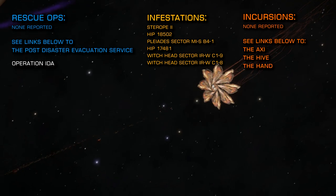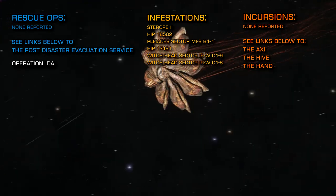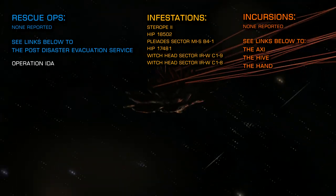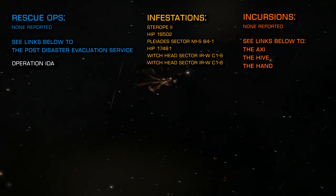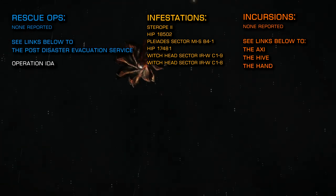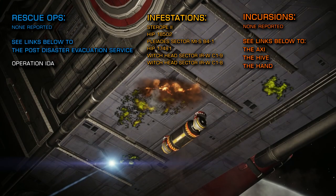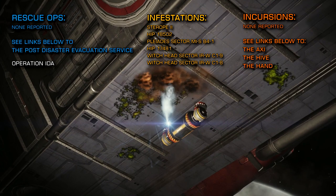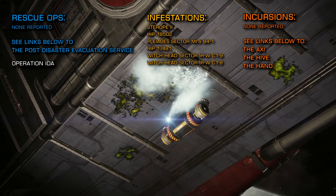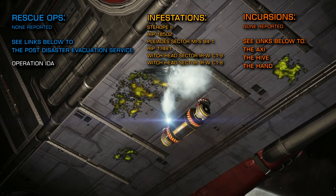With the conclusion of the Enclave Interstellar initiative a new engineer has been installed in the Witch Head Sector and six new planetary bases have come online to support the new stations that came online and were then attacked a couple of weeks ago. With a new colonia now filling that area so rapidly it's clearly apparent that that nebula has significance for Frontier and for the game going forward.